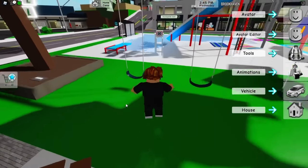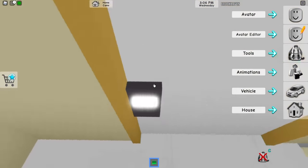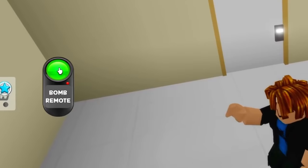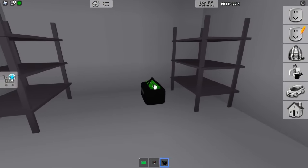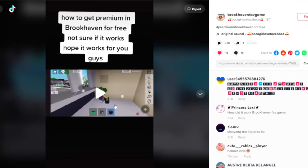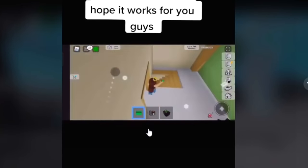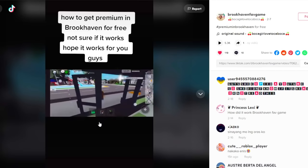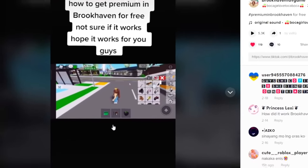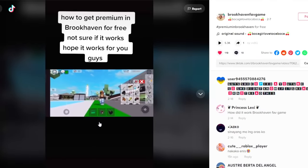Loading up a brand new Brookhaven server to get free game passes. I'm going to speedrun this — I grab a C4, place it on the blue-green button, blow it up, and get the money. I'm so rich! Now let's watch what the TikTok girl does next to actually get the game passes — she seems to be clicking on the premium thing.